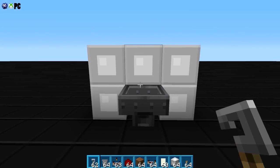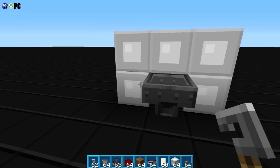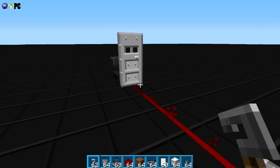This is just to make the example as easy as possible. Basically, the specific item is a tripwire hook named 'key.' When I enter that item, the door will open. For example, I have another item — a comparator named 'key' — and it does nothing. When I put the tripwire hook named 'key,' it opens the door.